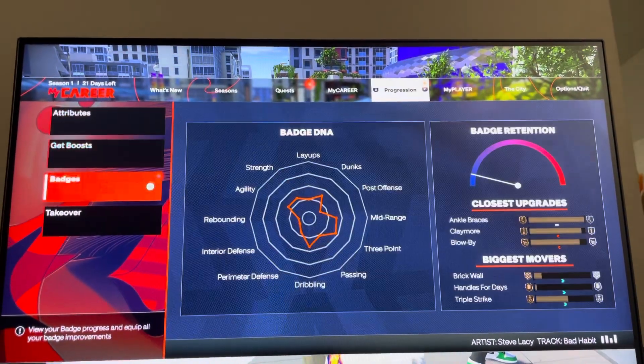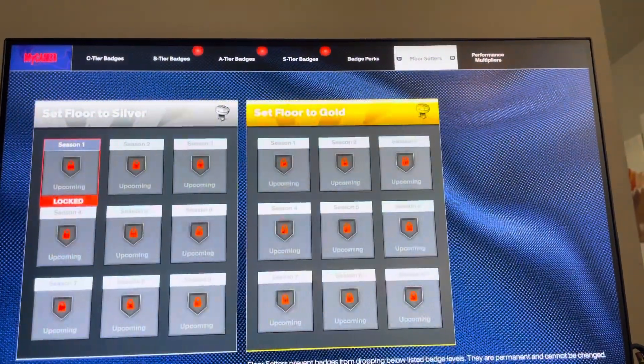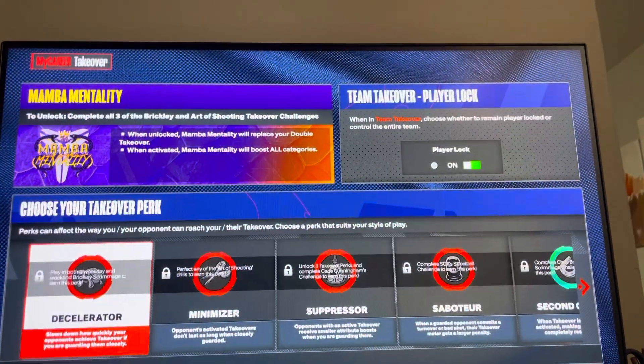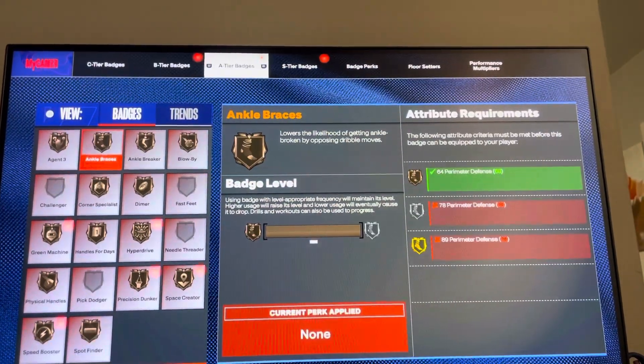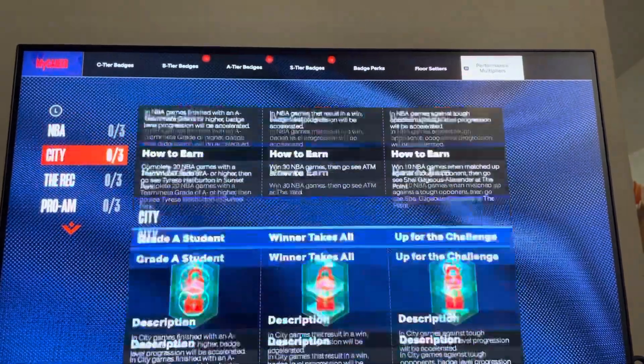What you guys need to do is go to your badges, and again you have to get all the takeover stuff — all the takeover badge perks. And then you want to just get 5 95-plus overall builds and then you guys can unlock it.